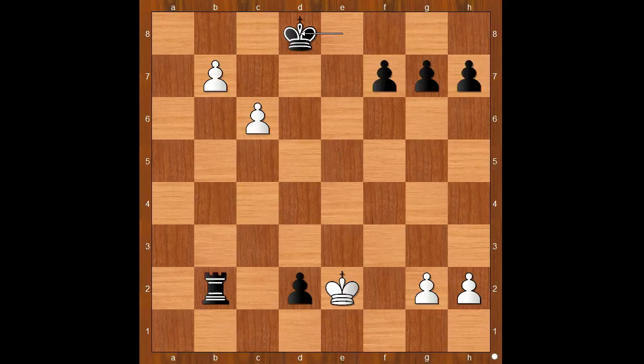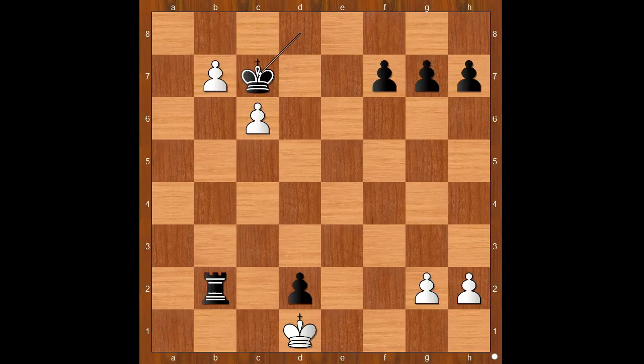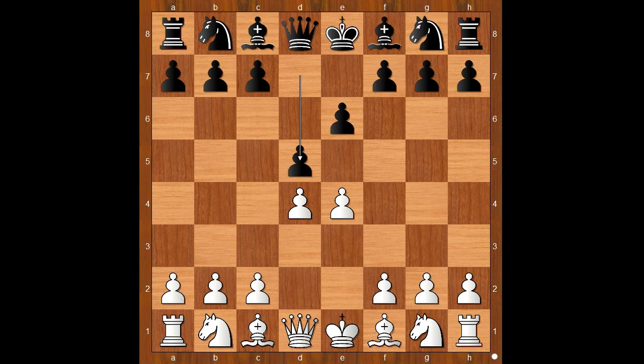King to d1, king to c7 — and we can stop here. Let's go back to move number two: this opening by black was seen even before this game, but the name 'the French Defense' was given only after Paris had won this game. This game started in 1834 and it finished in 1836.